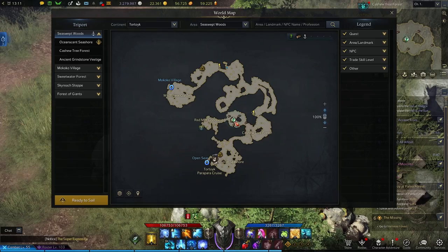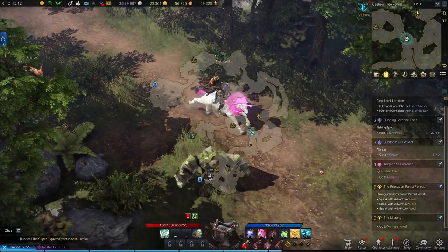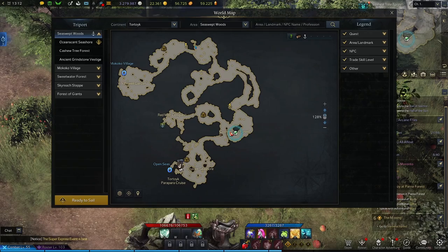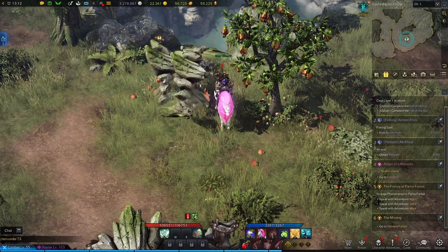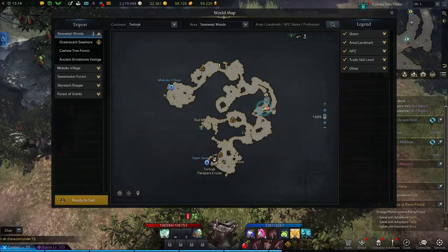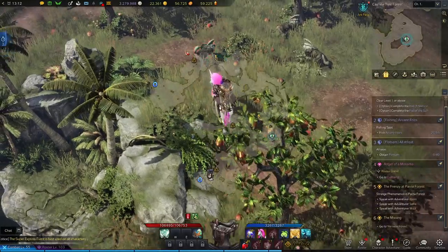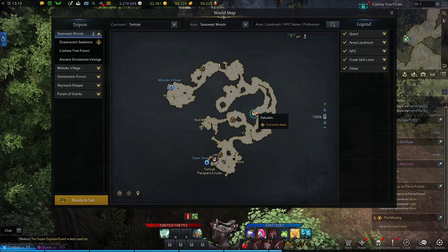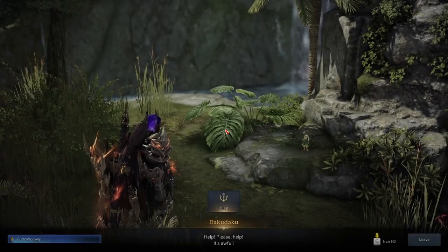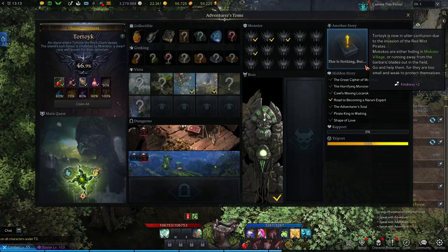Now head back to the Sea Swept Woods at the Cashew Tree Forest Triport. Start heading east and make your way to this right donut shape on the map. Here we'll be looking for the hard-shelled Forest Lokorok — it could also be at this location right here. Then we'll make our way north up the trail, making sure we stop here at Daku Daku to pick up the quest "Currently Away."